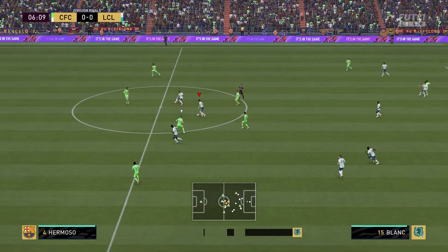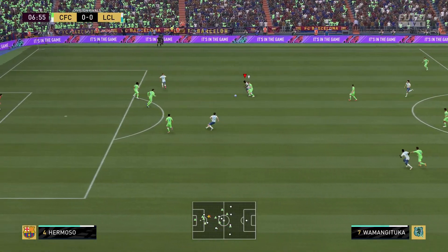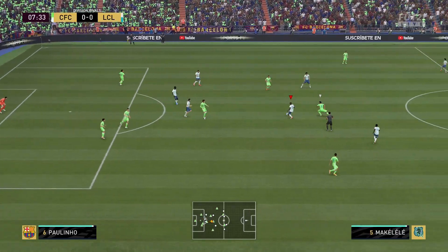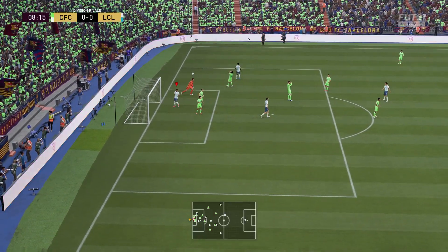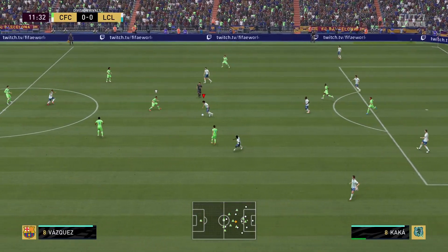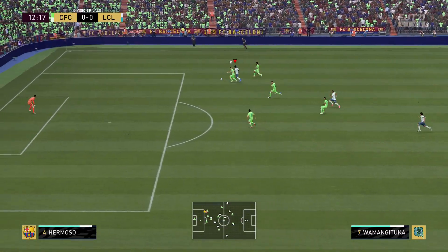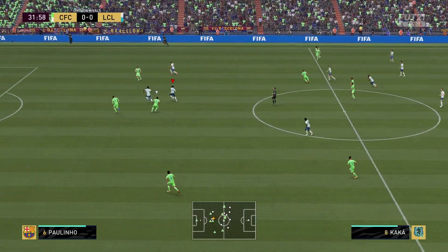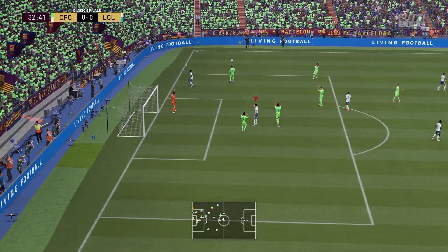Nice interception — Wamangituka back to Kakà. I think I have my setup wrong. Look at the dribbling, the physical! I should have done an elastico again. Makalele to Wamangituka — let's go! We just packed Mbappé. Great through ball to Wamangituka — does he feel heavy? Yes he does.